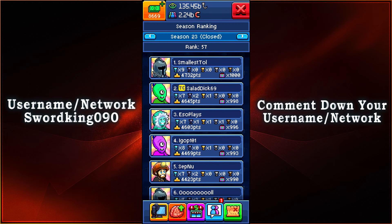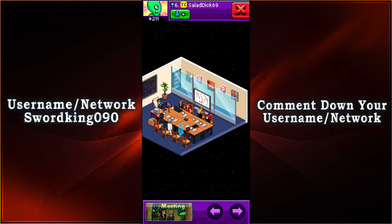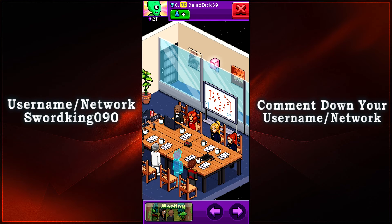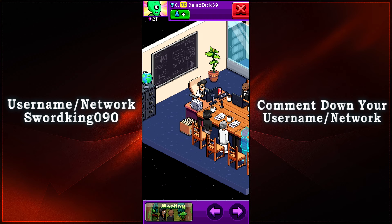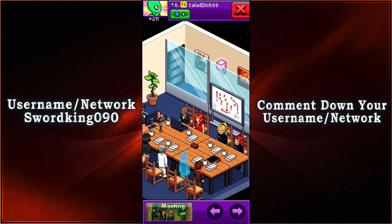Coming in in 2nd place with 4,645 points, with 7 Diamond Trophies, 2 Obsidian Trophies, and 1 Golden Trophy — we have SALAD D. We got 6th place within the meeting room event. We have everyone just getting ready for the meeting — everyone has their computers and their coffee ready, because you gotta have your energy to go through the day. The paperwork's there, and as well as that we have a hallway which really looks nice.